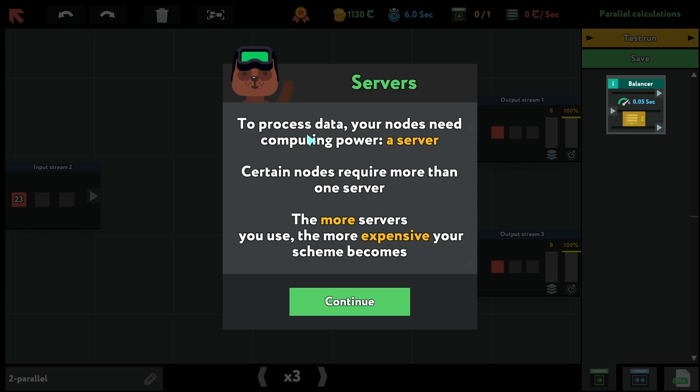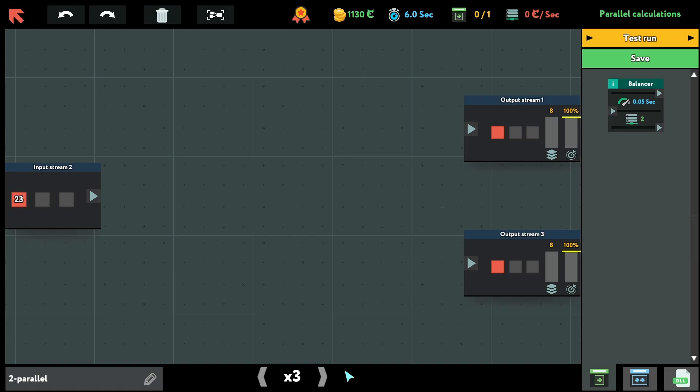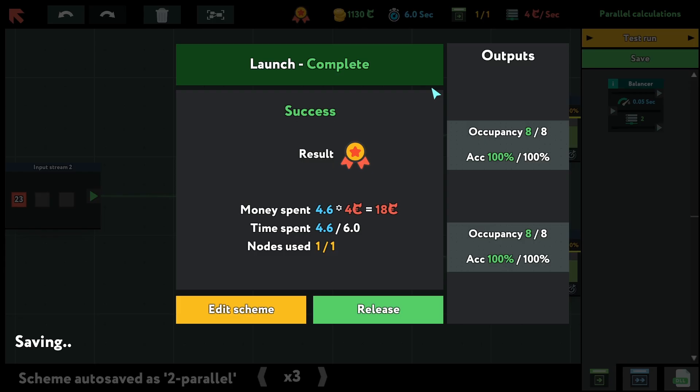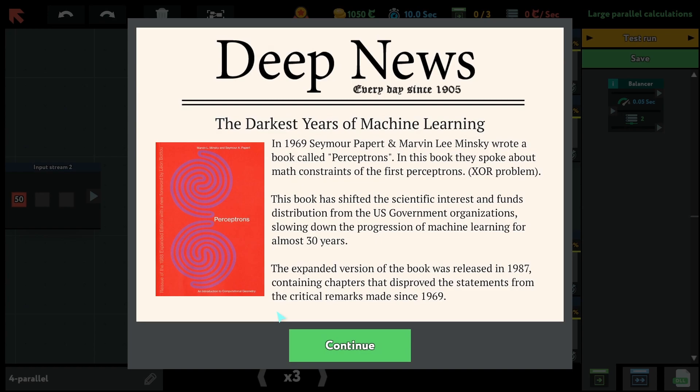There's a science center whose program is underperforming and they want me to fix it. To process data, your nodes need computing power — a server. Certain nodes require more than one server; the more servers you use, the more expensive your scheme becomes. This thing splits items to the top or bottom depending on server purity. Let's connect everything, test run — pretty cool. Release this.